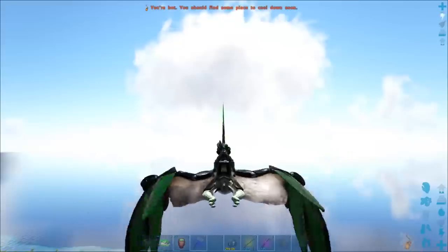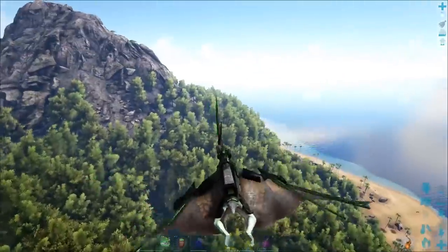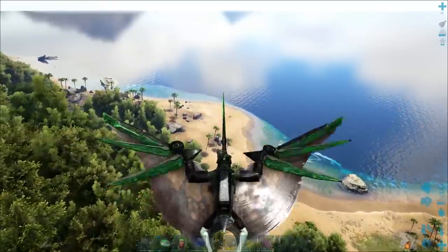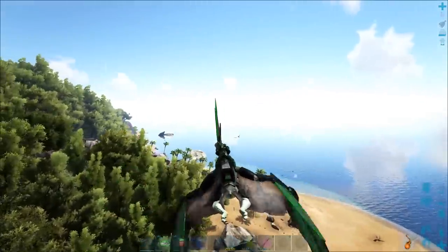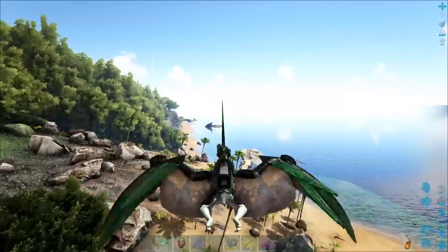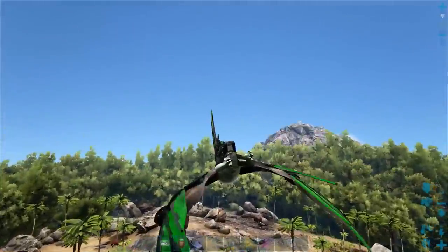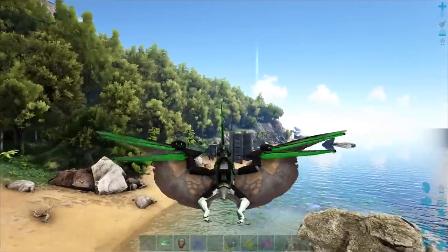We're also going to talk about how to effectively remove a Giga from your area if you encounter one. The only effective way of doing that is either a lightning wyvern or drowning it. The best way in a PvE environment is just drown the sucker — lure it over into the water, take it out into the deep water and just leave it. As soon as it's in deep water, turn around and go the other way. Get it out of render range so it pops into stasis inside the water and it'll drown. That's just the easiest, most effective way.